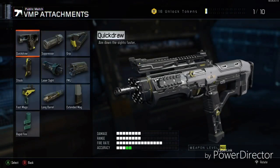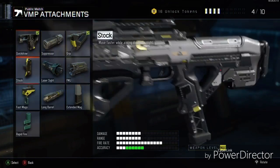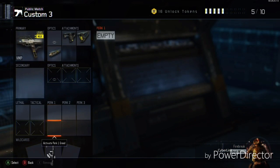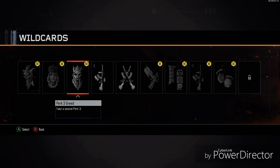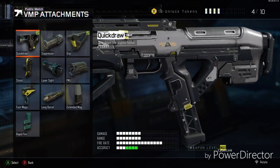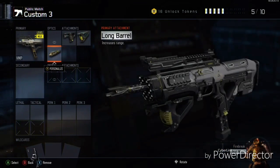Moving right along into my next class — this is the most fun class, probably the one I've put the most hours into. This is going to be my VMP Sniper class. I go Quick Draw, Grip, and Long Barrel so I can basically use the VMP at any distance. And then we're going to put on the Locus.